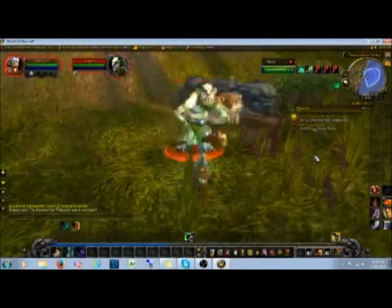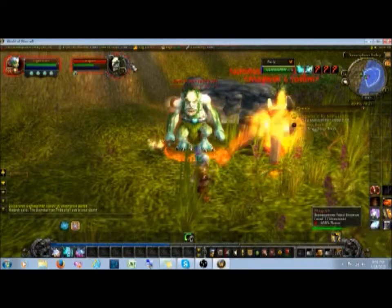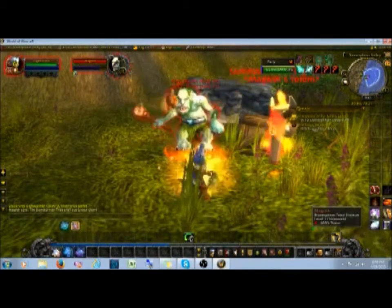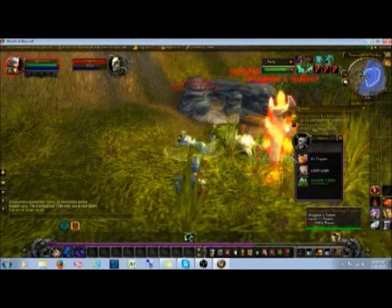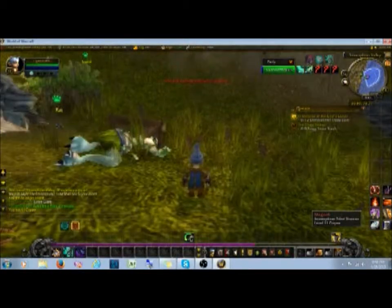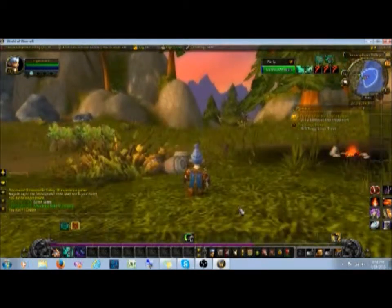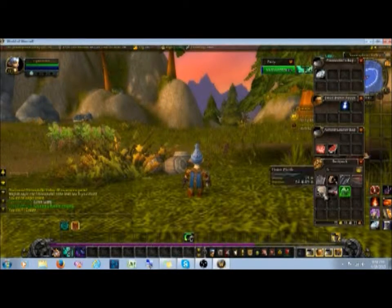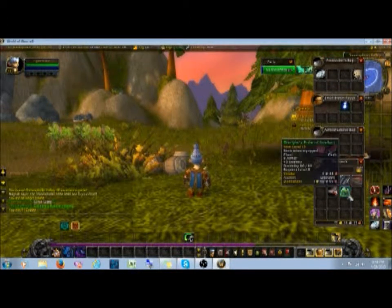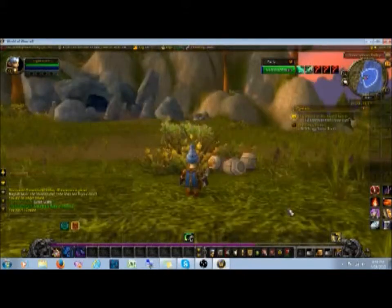So you see on this one, this spiked dragon around his name — that means he's a boss or a rare. There's a possibility that even though we just killed him, we'll get a quest later to come back and specifically kill him. But you can see it gave us a lot of experience and dropped a lot of gear. It dropped some linen cloth, which we need, and an armor piece which isn't useful for us.